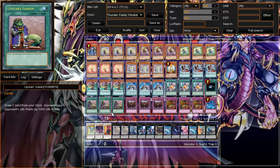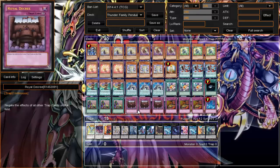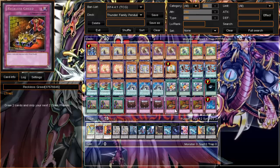We run three Royal Decree just to lock down the back row, because this deck is really weak to back row. If you get hit with back row you will probably lose, so lock it down with Royal Decree, go ahead and pendulum summon, and kick the crap out of your opponent because they can't activate any traps.